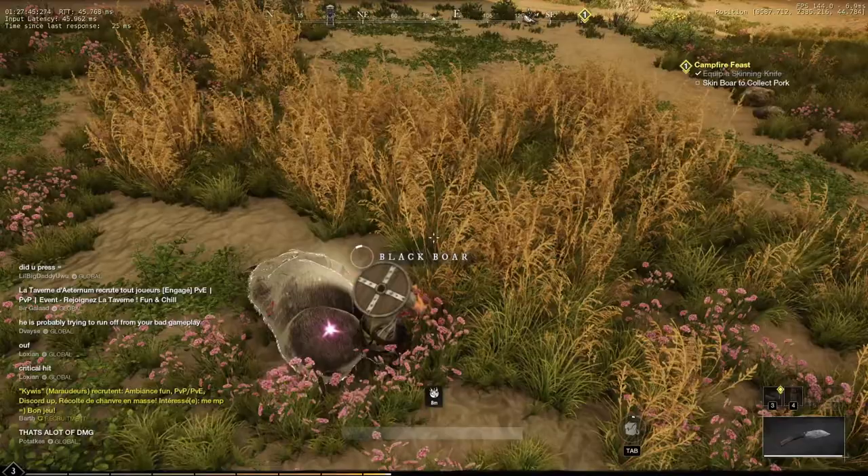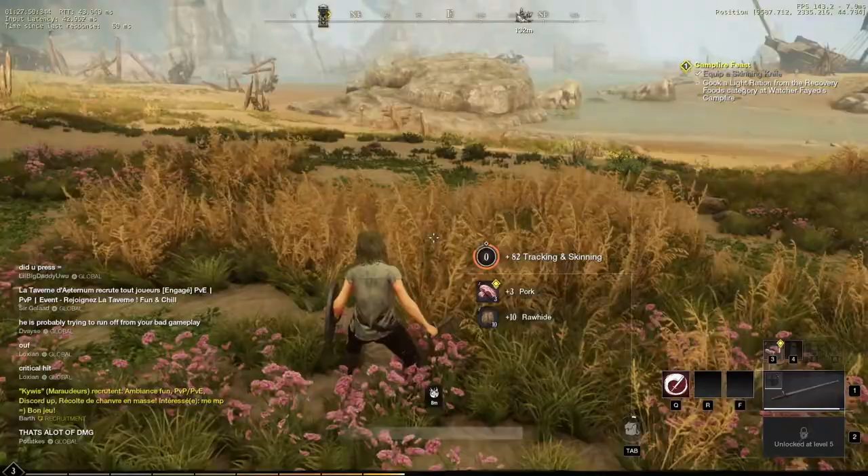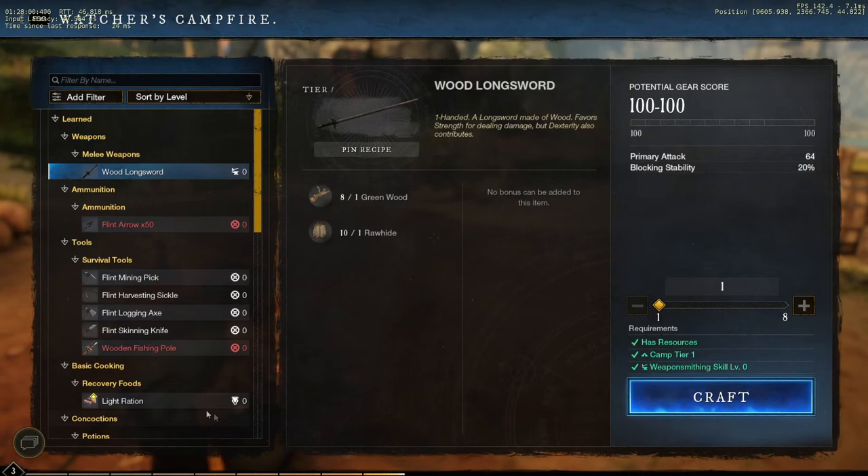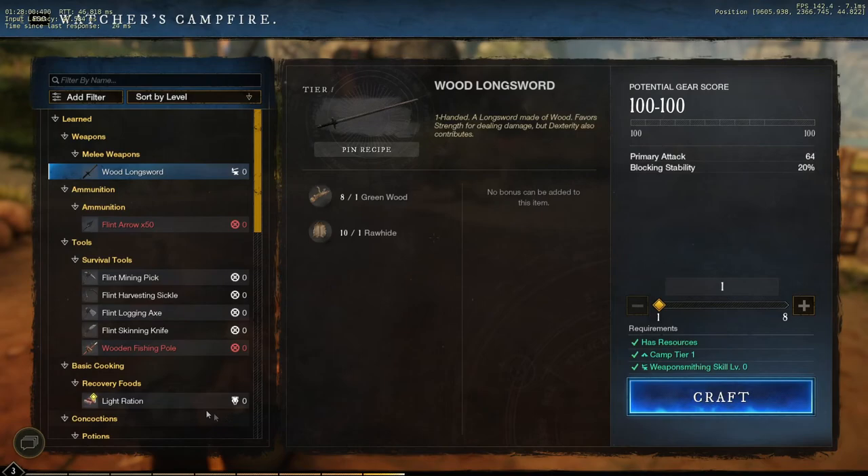Cook a light ration from the recovery food category at the watchtower dude's campfire. Let's see - light ration, craft. Level one cooking - go me!